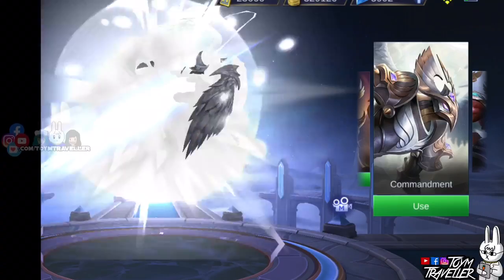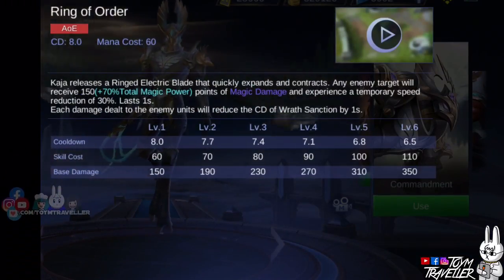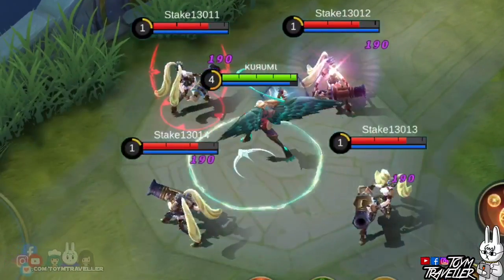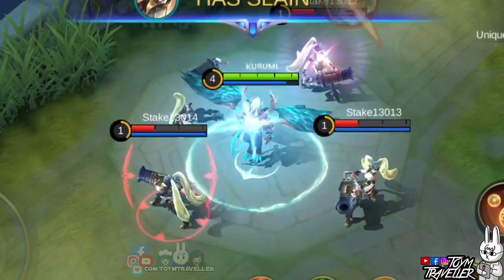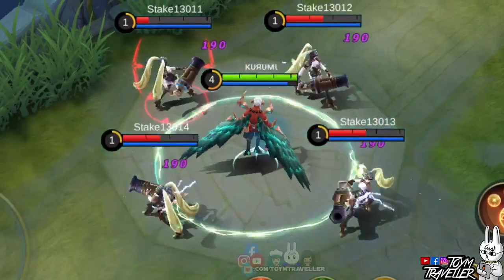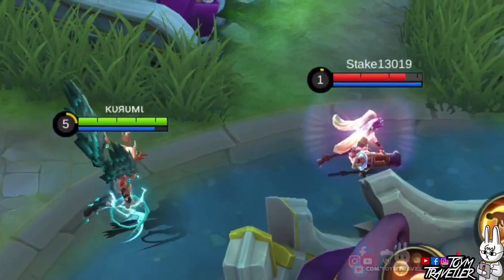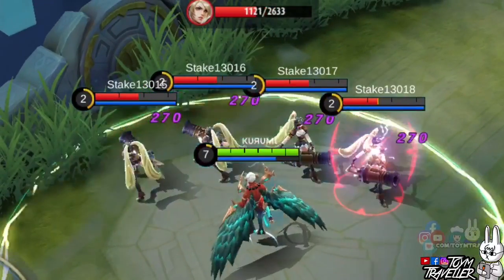Kaja's first skill, Ring of Order, lets Kaja release a ringed electric blade. Upon releasing this skill, the ringed electric blade quickly expands and contracts. Any enemy target that is hit will receive a certain amount of magic damage. Not only that, they will also have their movement speed reduced. Each damage dealt to enemy units will reduce the cooldown of his passive skill.